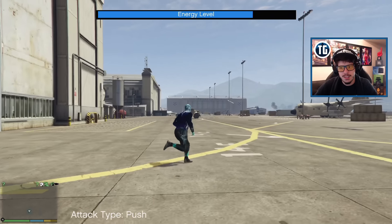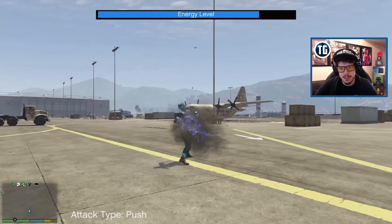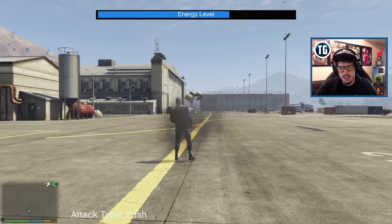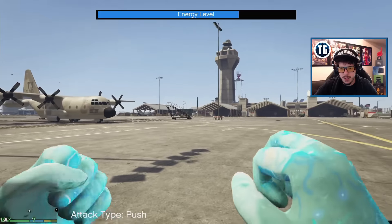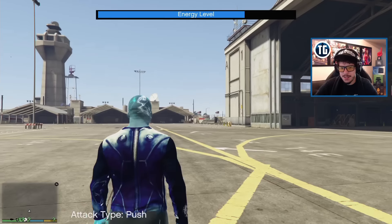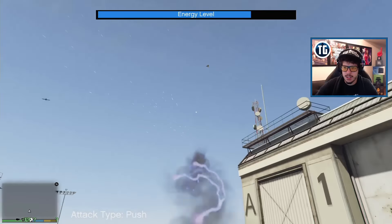Let's punch a cargo plane - holy shoot! Force punch does work here. Force punch is nothing to mess with - I take it back, force punch is sick! Let's see our hands in first person - oh snap, that looks super cool.